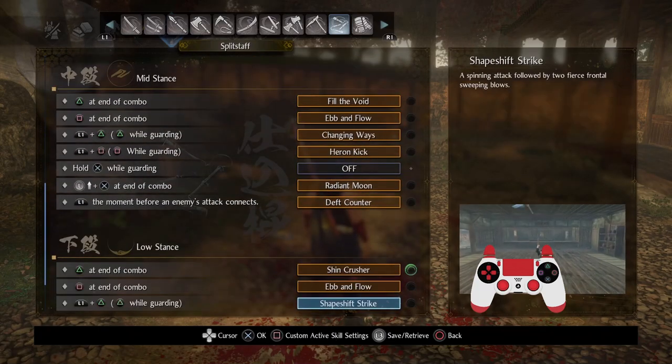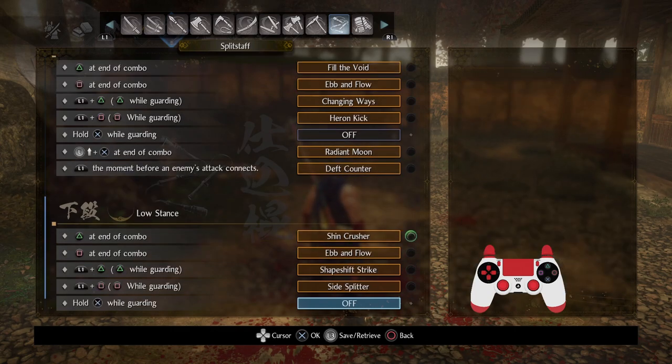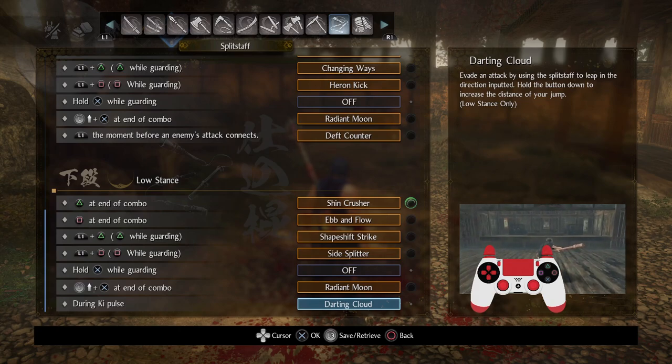Another thing I want to mention, aside from the whole Fluid Form stuff, is I want to talk about Darting Cloud. If you've played the Spear, I'm sure you've already heard me talk about pre-shifting and the value of it.